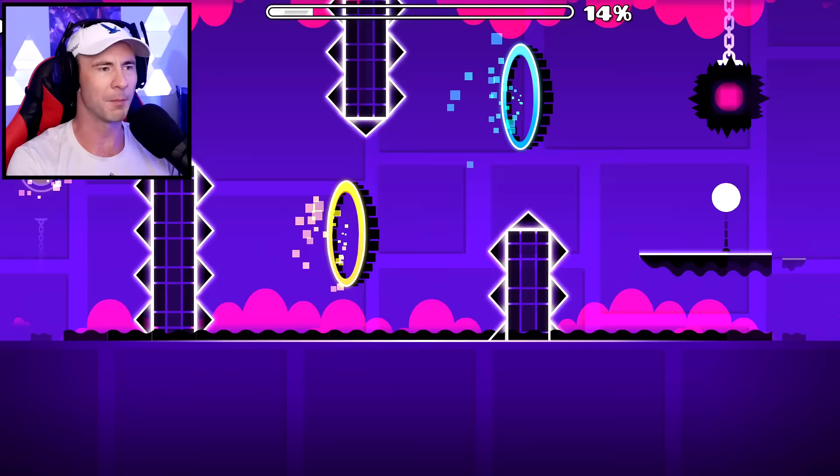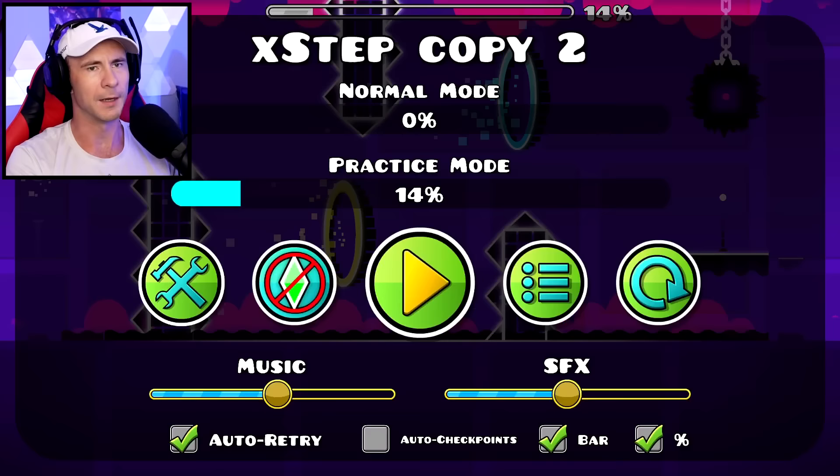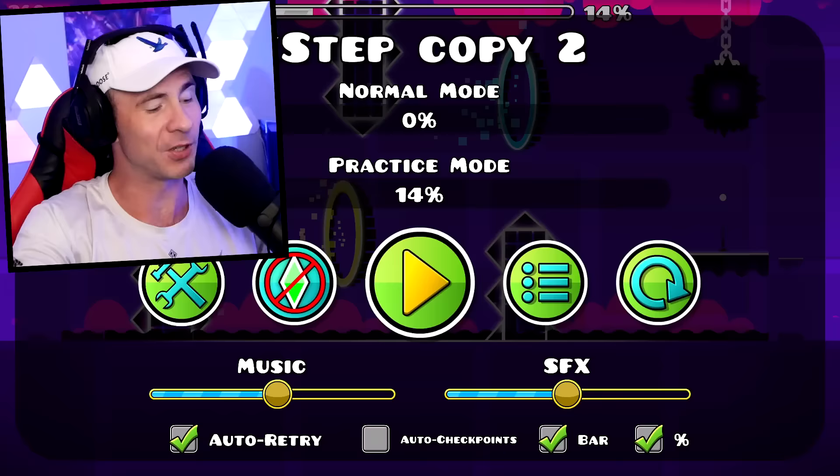You can't hit the portal and you can't jump there. Oh, that sucks, dude. It's so close - you can't get it. Darn, so close. We got to do some cool jumps though. X-Step: you can get to 14%, which is actually one of the least percentages we could get to, but it was one of the most exciting.